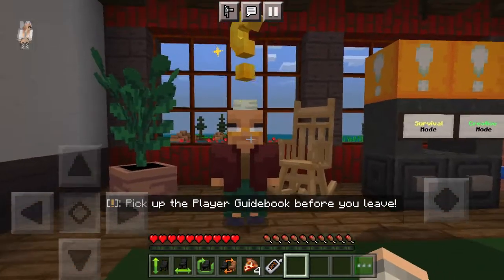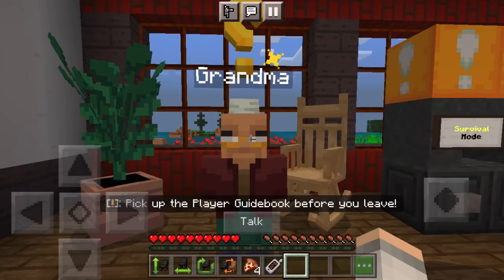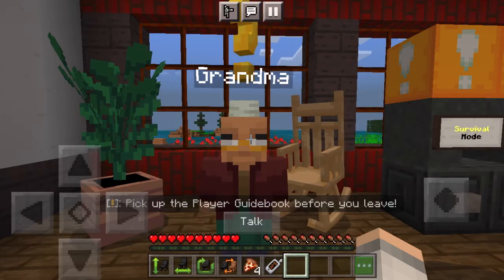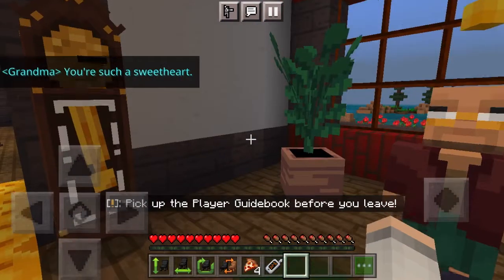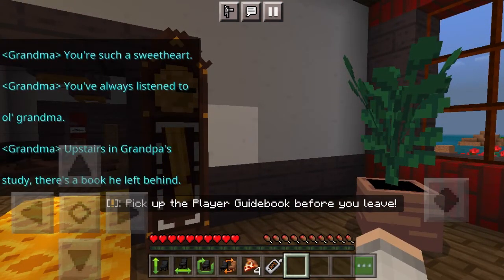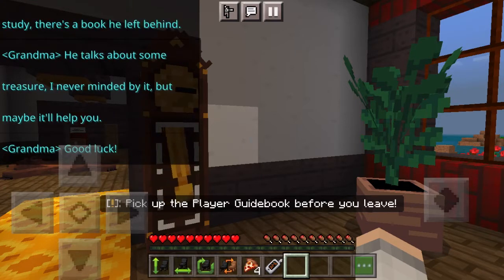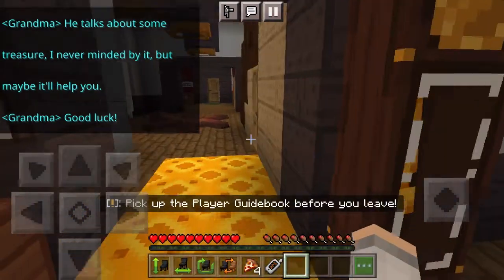Hello, sweetie. You should think about moving to the city. Get a job at the diner for some cash. And Tuck — he's selling his truck. You're such a sweetheart. You've always visited old grandma. Upstairs in grandma's study there's a book you left behind. It talks about some treasure. Never mind it, but maybe it'll help you. Good luck.